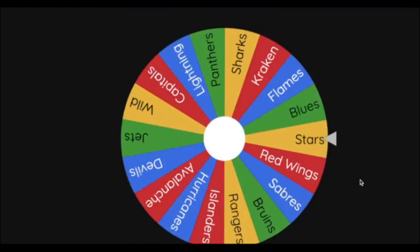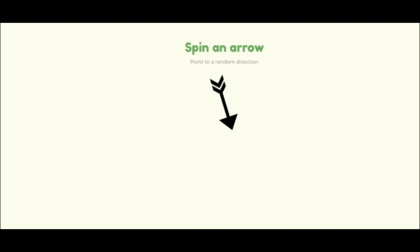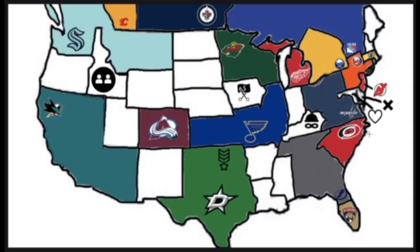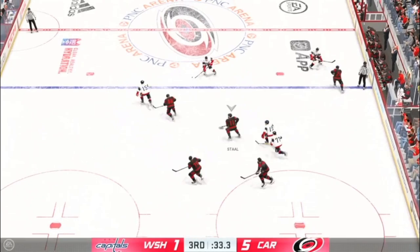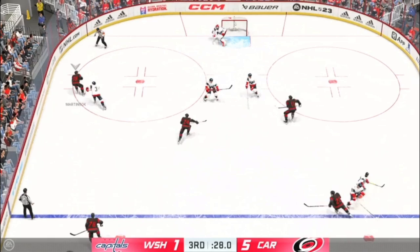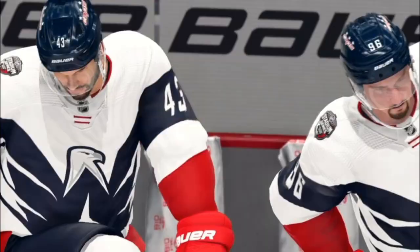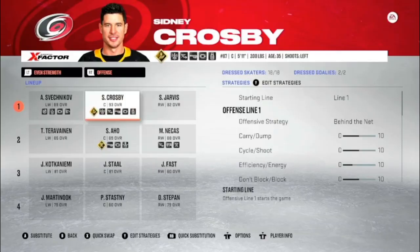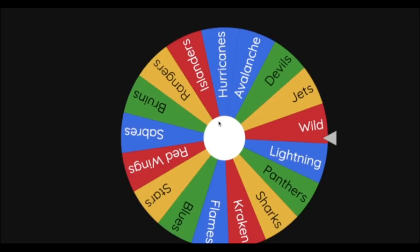Next team is the Washington Capitals heading southeast into a matchup against the Carolina Hurricanes. The Hurricanes have been dominating the whole 60 minutes and are up 5-1. The Capitals really never had a chance. Final seconds — the Carolina Hurricanes win 5-1 against the Capitals on home ice. The Hurricanes add Sidney Crosby to their lineup on the first line, and they take over the Capitals' land. The Capitals are eliminated from imperialism — 17 teams left.